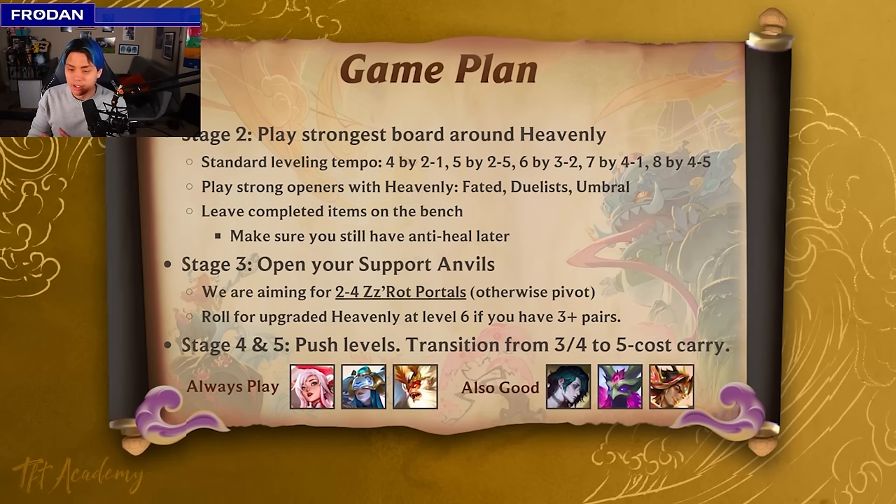In Stage 3, open your support anvils. We're aiming for two to four ZZRot portals. If you have only one, you've got to pivot — I don't think you can make it work with just one ZZRot. You'd have to pivot into something like heavenly Morgana or Kain. If you do have a lot of pairs, don't just greed all the way to Stage 4 and never roll, because your heavenly stats upgrade based on star level.